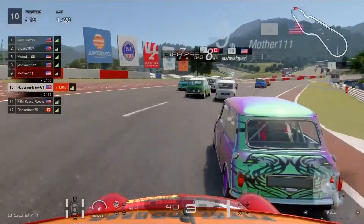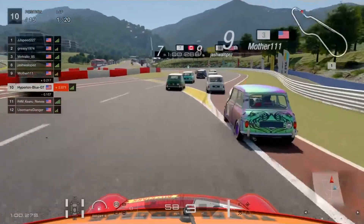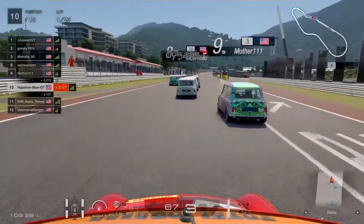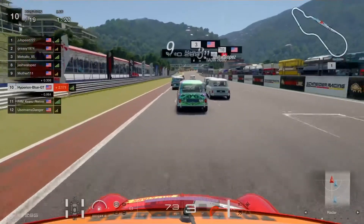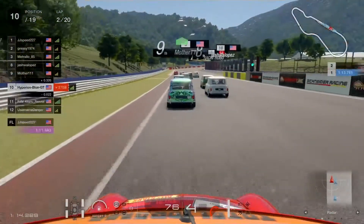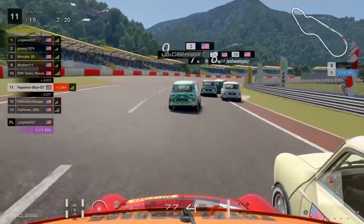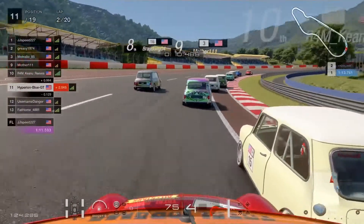It's about to get crowded going into turn five after turn four. R4M Canelo Reeves is coming in to defend on my position. Moving onto the straightaway at the end of lap one into lap two. JJ Speed 227 took one minute eleven point five nine three seconds on the first lap warm-up. We'll be aiming for the fast lap in the range of 57 seconds.